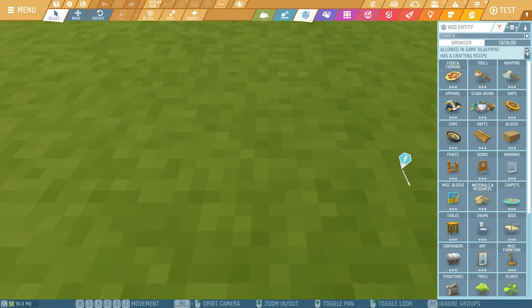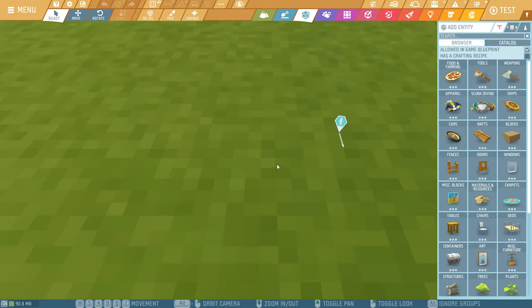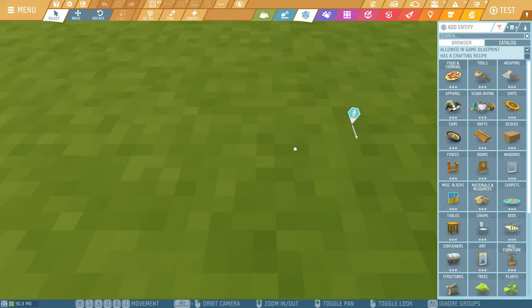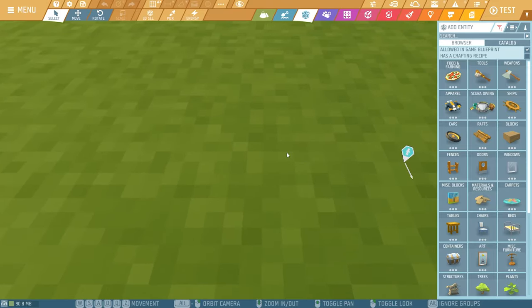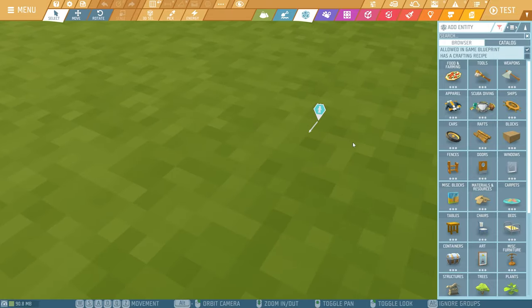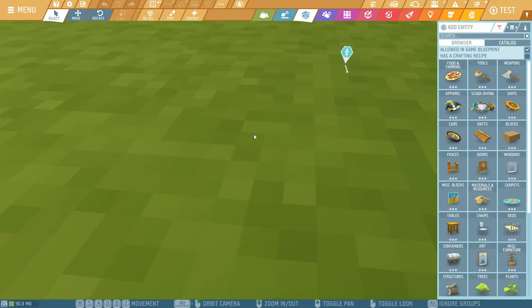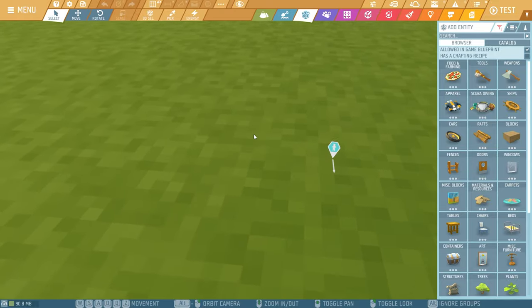Now the way you navigate is by using WASD to move forward, backwards and all that. You can use your scroll wheel to zoom in and out. Once you hold your scroll wheel you can pan around. If you hold your right mouse button you can rotate around. And of course we have Z and Q to go up and down.